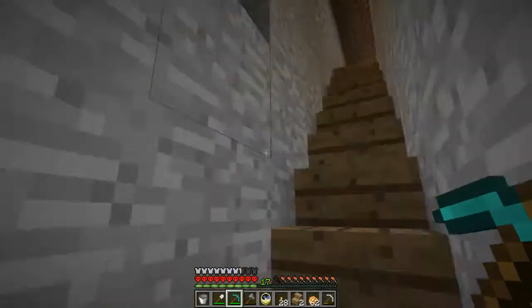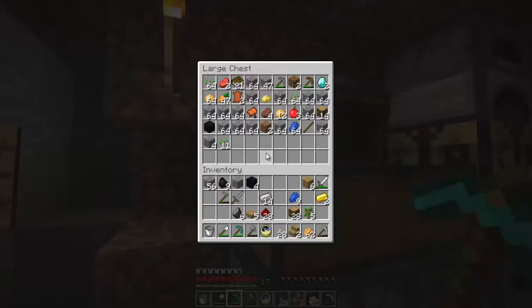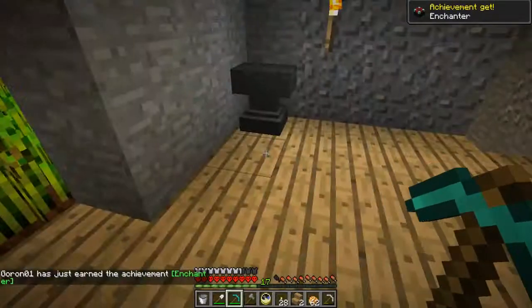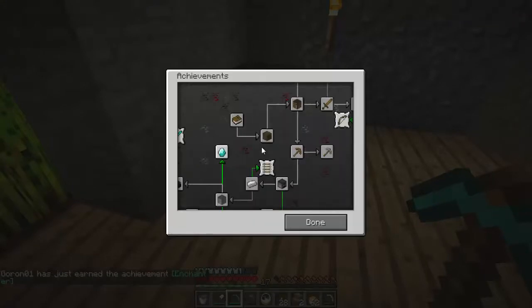Let's grab the books and go in here, and turn this all into planks. Let's actually make all the bookshelves we need but one, and then place this and this and this, and then we have an enchantment table and we have the achievement for it as well. Let's see how we're doing on achievements.